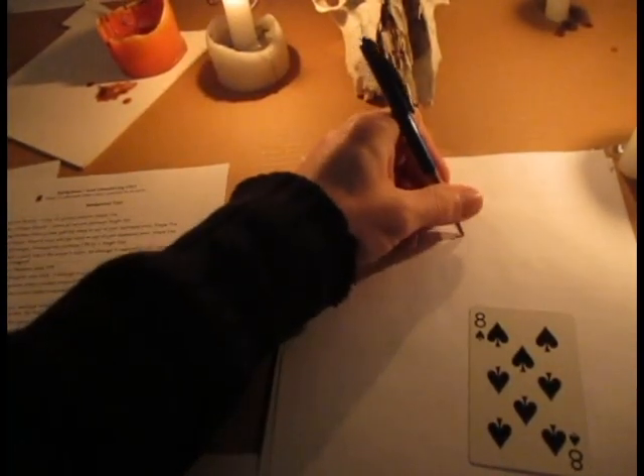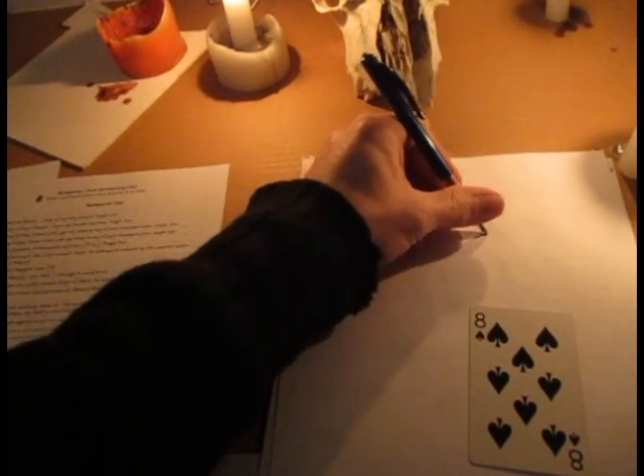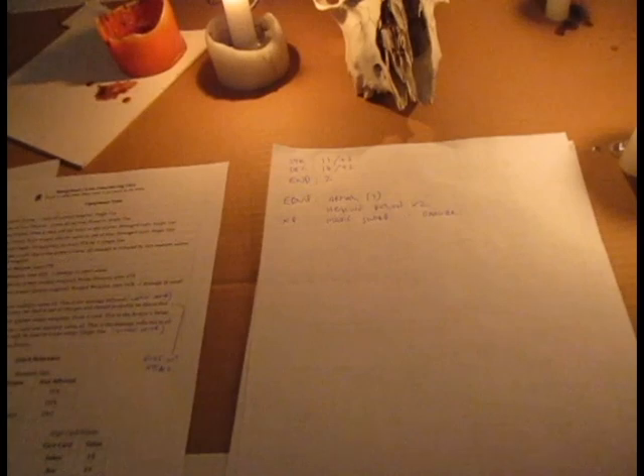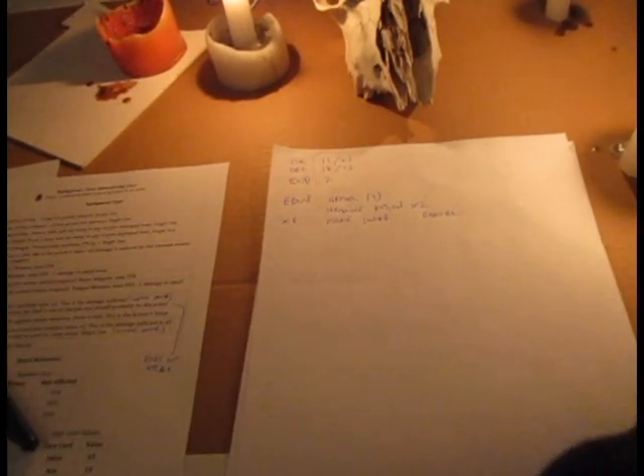And then 8 is a dagger. That's probably not going to be much use considering we have a magic sword already, but we may be able to swap that at a store later on. Now that we have generated our character, we can go ahead and reshuffle all the cards into the deck.